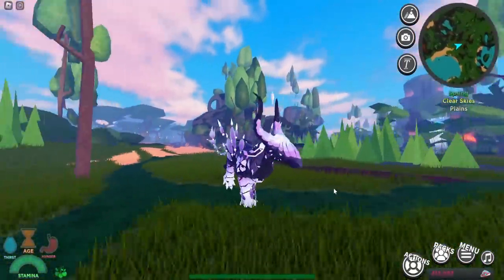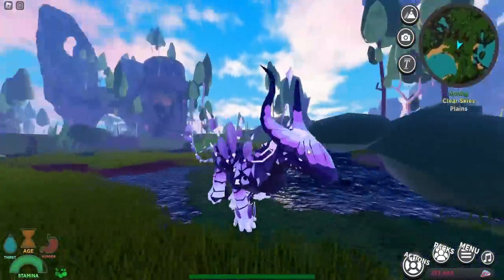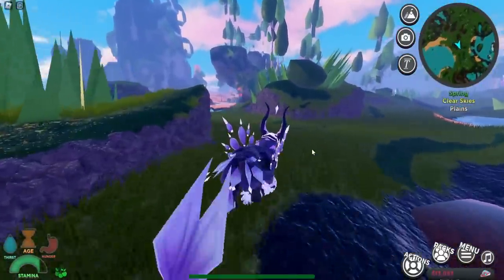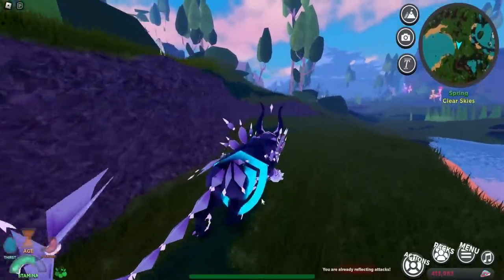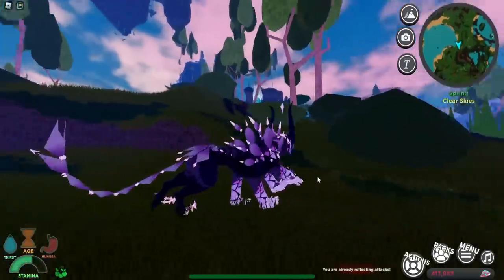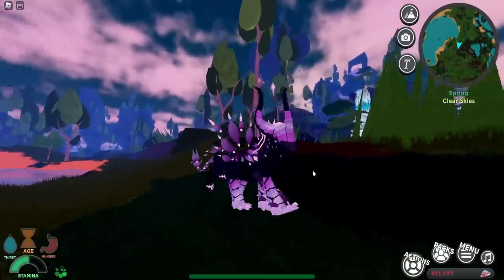The Muraville has the bleed reflect ability, so whenever you encounter one be careful — it's going to reflect your bleed back at you if you deal bleed damage. It also has a reflect ability for attacks. That's pretty much it for this creature.